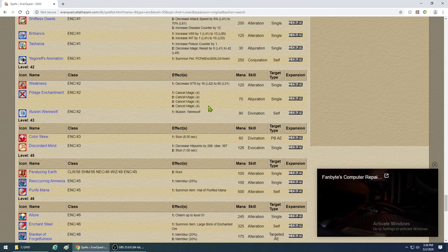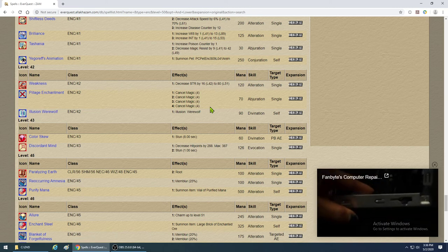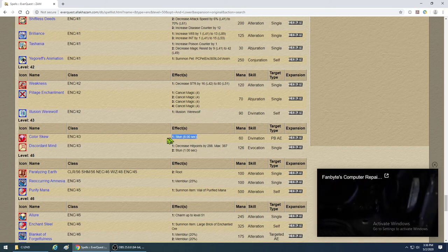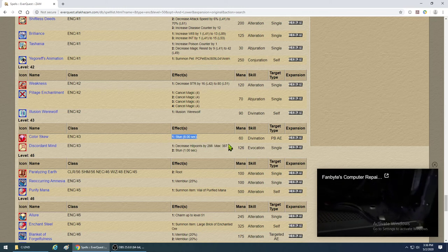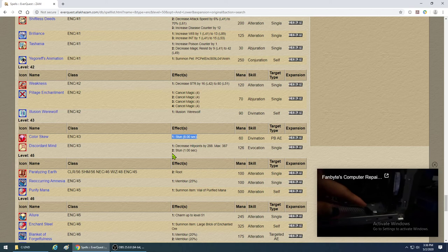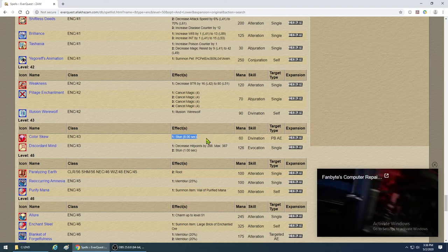Pillage Enchantment is situational — in group settings you may not encounter mobs with many buffs. Color Skew is a point-blank AE stun. You can chain-cast it with Color Flux and Color Shift — line all three up and it's very good. It keeps everybody locked down. Get this for sure — you can set up chain stuns and let people go to town on enemies.